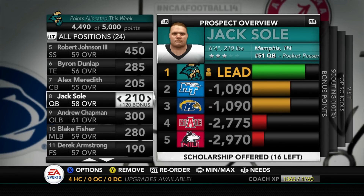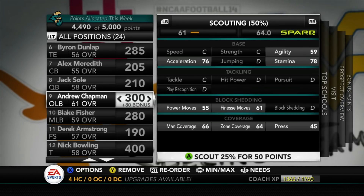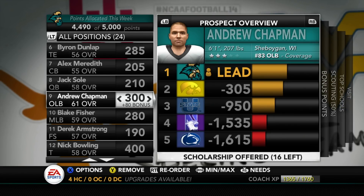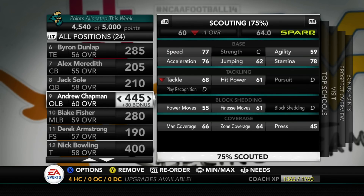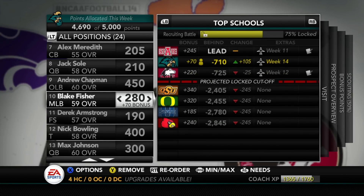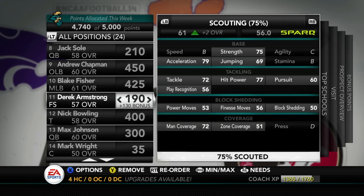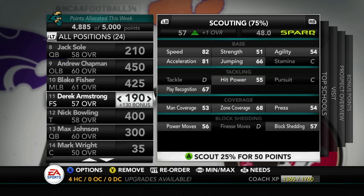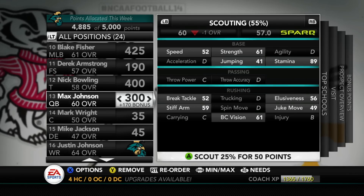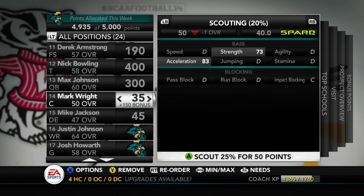Jack Soul will likely get redshirted. We have a few quarterbacks coming in next year — Kashawn Curtin and Wesley David, who at 70 accuracy is probably the most accurate. Andrew Chapman is an outside linebacker from Sheboygan, Wisconsin — 60 overall — I'm gonna put points on him to get him to commit. Blake Fisher is a 59 overall freshman we're in second place for; getting him for four years would be valuable. Derek Armstrong is another safety and we're first on his list too.